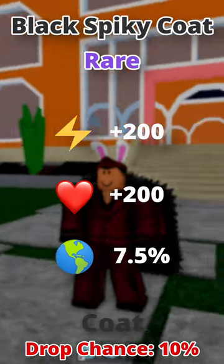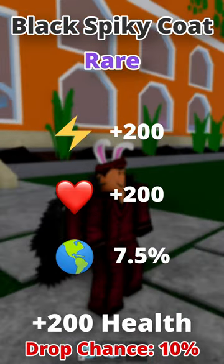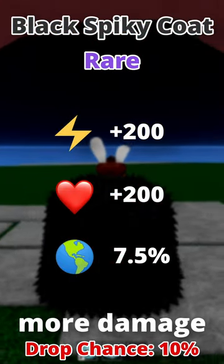Black spiky coat gives you 200 energy, 200 health, and 7.5% more damage on all attacks.